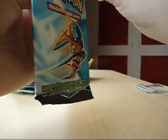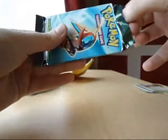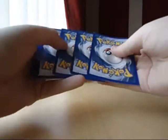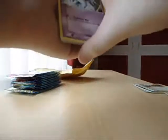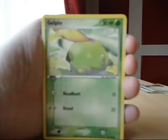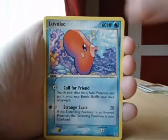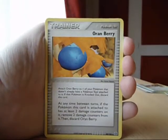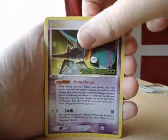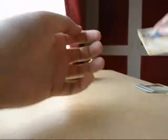Last pack. We have our Altaria, Nidoran, Horsea, Electrike, Love Disc, Wally's Trainer, Oran Berry. Reverse is a rare Deoxys. And a Nosepass, which I already have.